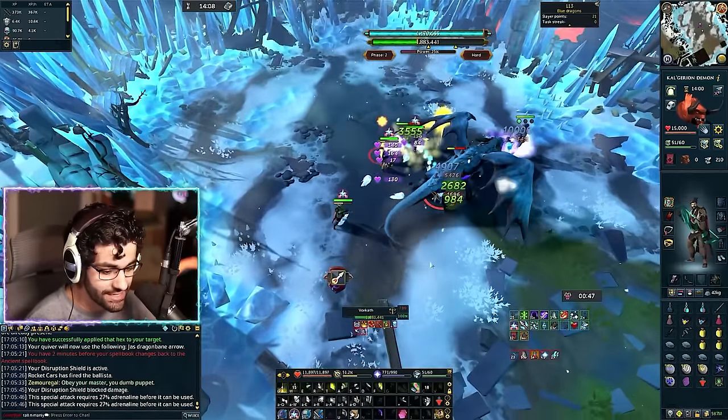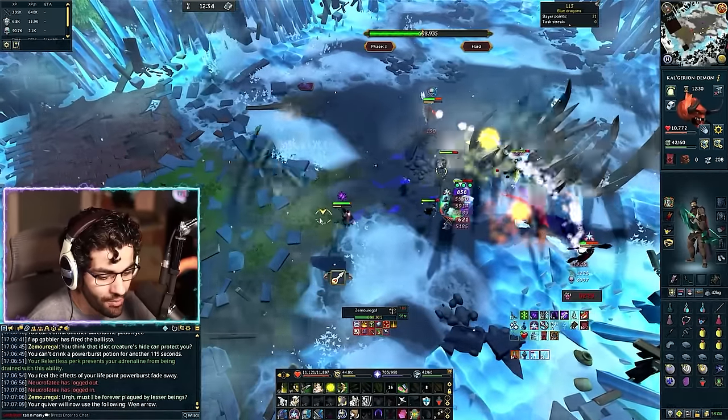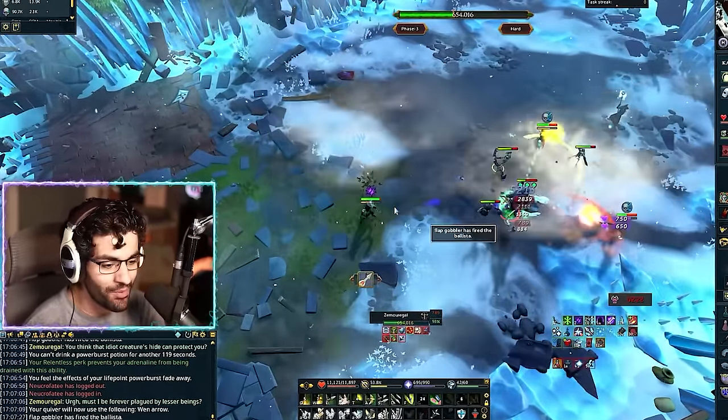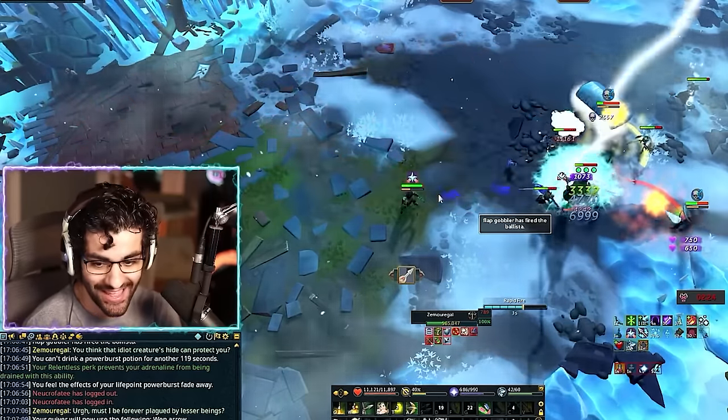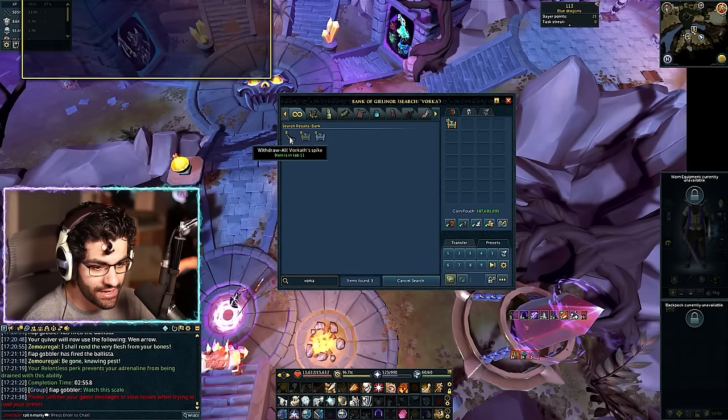Holy crap, ranging is crazy! Necromancy might be good for this, but you don't get to pop off like that — critting and hitting so much damage. 13 kills completed, I've got 8 spikes.